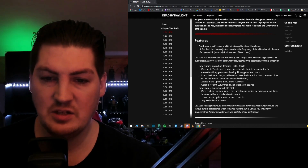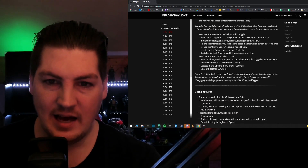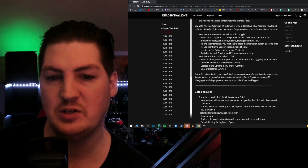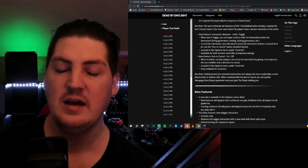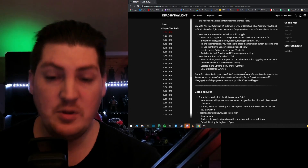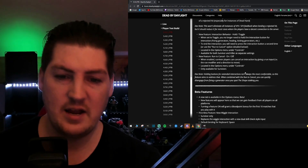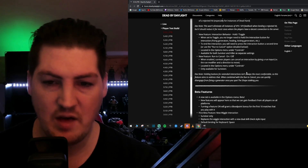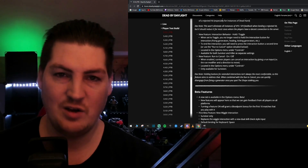New feature: interactive toggle. They're now giving you the option to toggle between actions — doing a gen, healing, running — you can toggle this or have it automatic, or just normal holding down left mouse trigger or whatever. You can pick yourself which is cool.